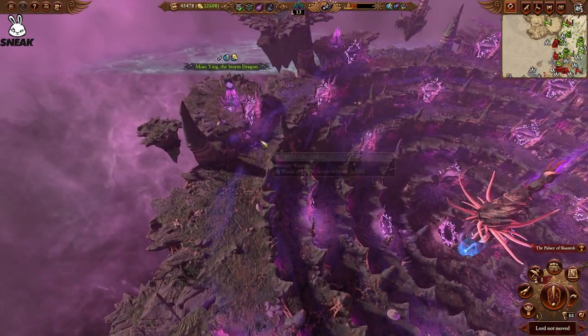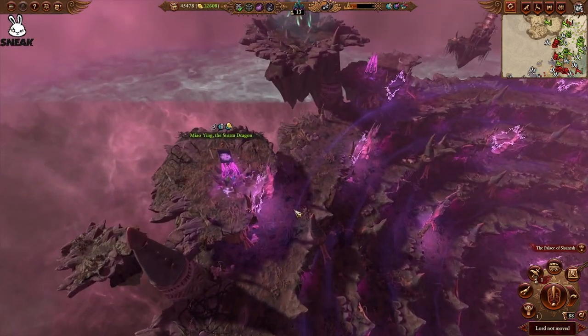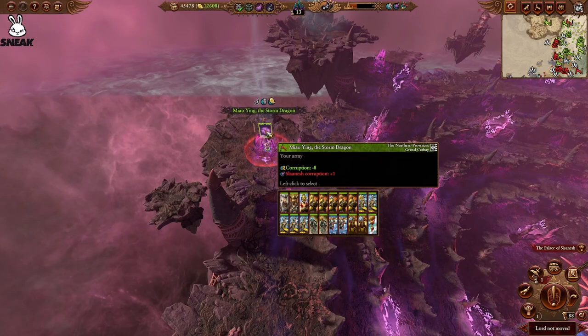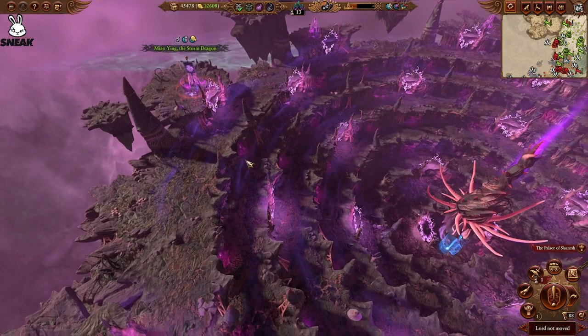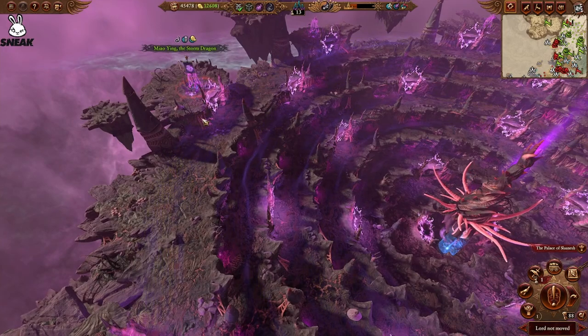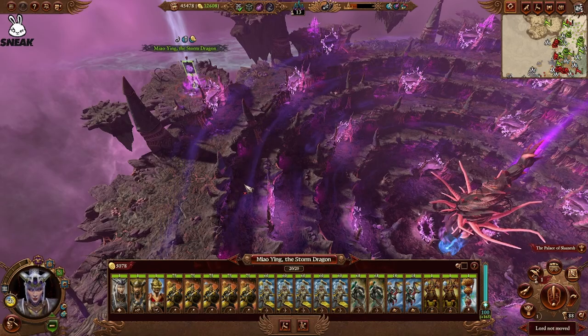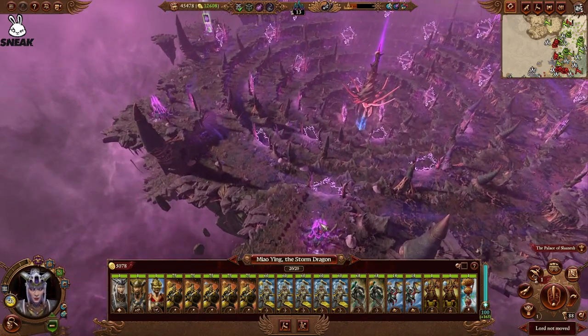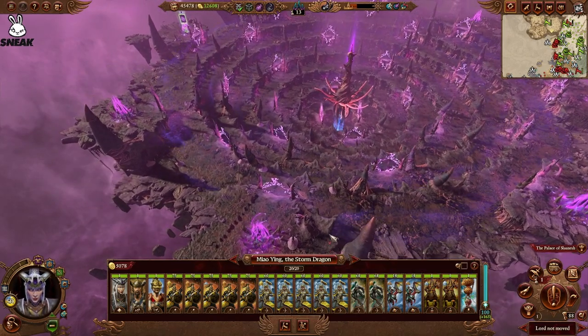You can do that with most of the realms of Chaos. With Tzeentch it doesn't really work because Tzeentch's realm is really random. With Khorne it can work as well — if there's an army or you're on the wrong side of Khorne's realm, you can just go through the portal a few times and you'll eventually appear in a different place. You can repeat that over and over until you spawn in the best place for you.